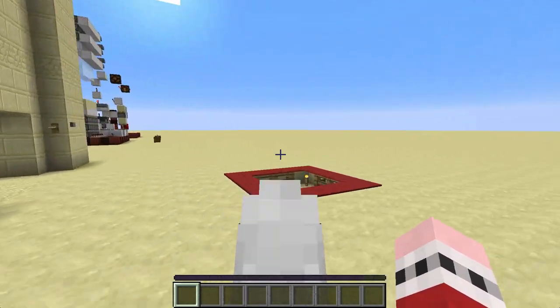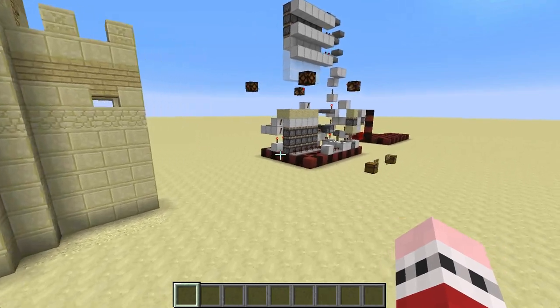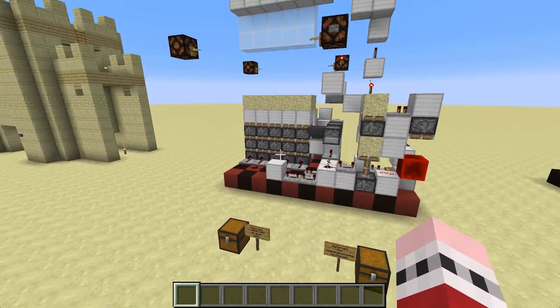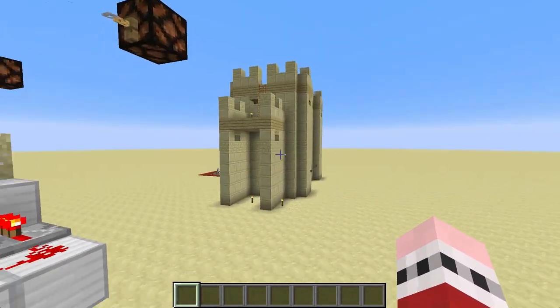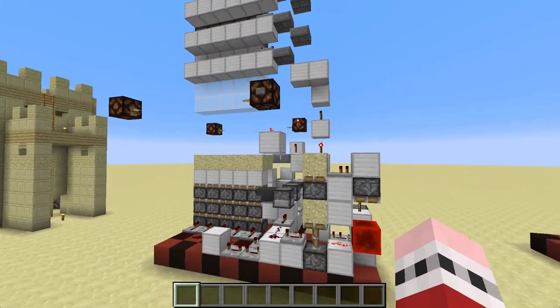So like I said, rather than do a tutorial on this gate, I thought instead I would do this. I've taken that design, reduced it to the bare minimum, and raised it up a bit so that you can see the inner workings. This here is that gate with everything except the essential operations removed.